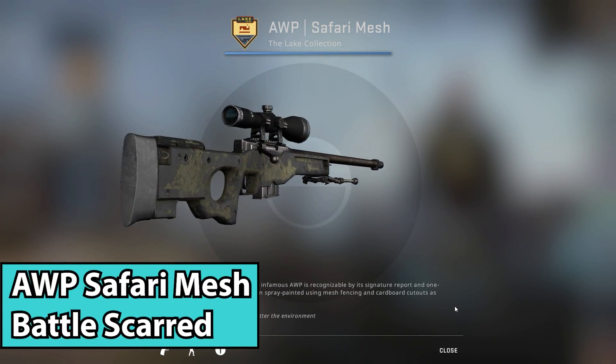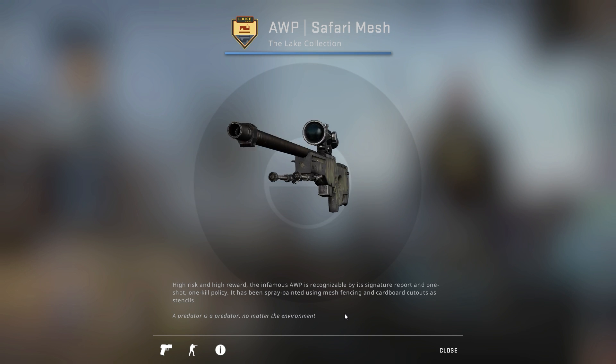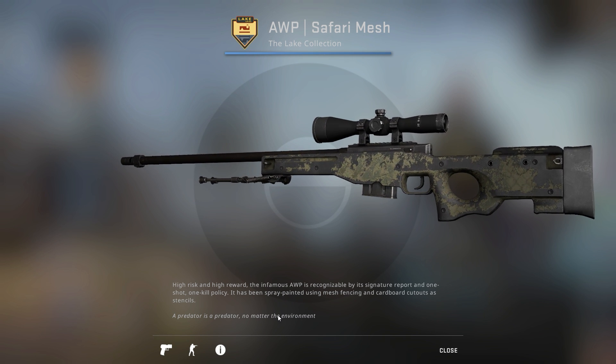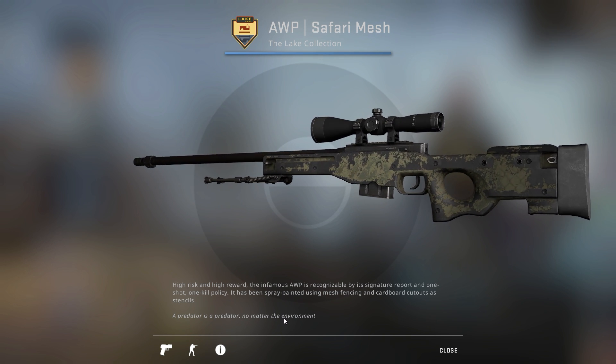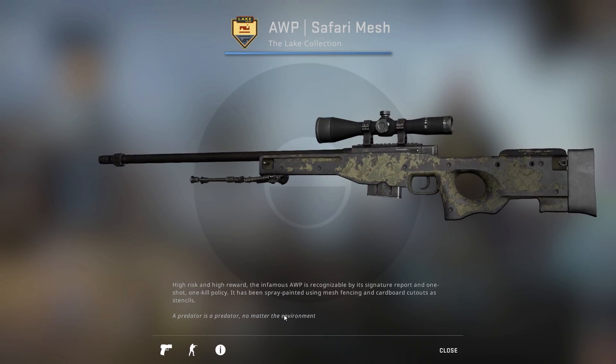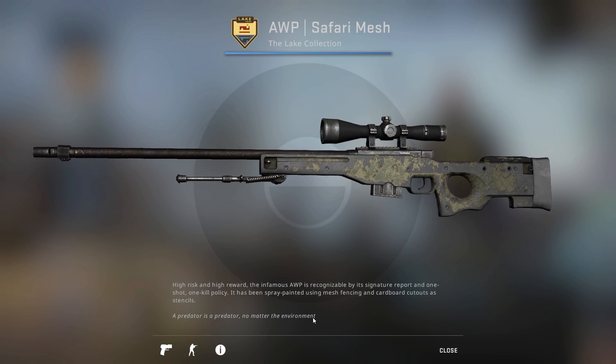Next up, we have the AWP Safari Mesh Battle Scarred. If you get this at a really high float like 0.90 plus, it's going to look really battle scarred. Honestly, it actually kind of looks a little bit like a cheap AWP Graphite. Even a regular Battle Scarred one still looks pretty decent — it's essentially the AWP Safari Mesh with a lot of stuff worn off, but it looks really cool because it's silver underneath.